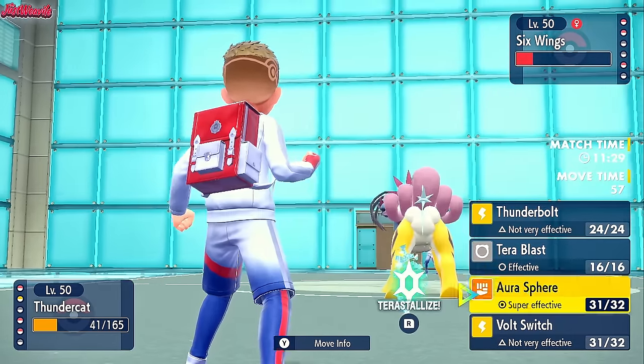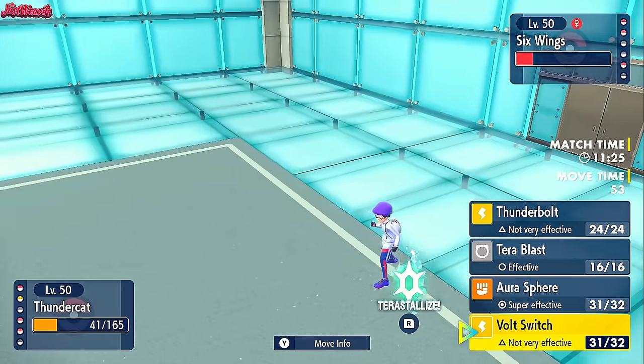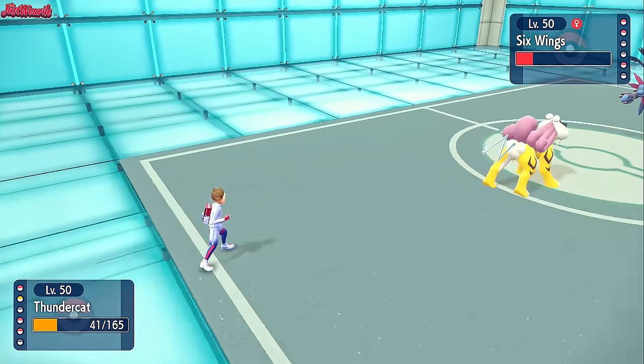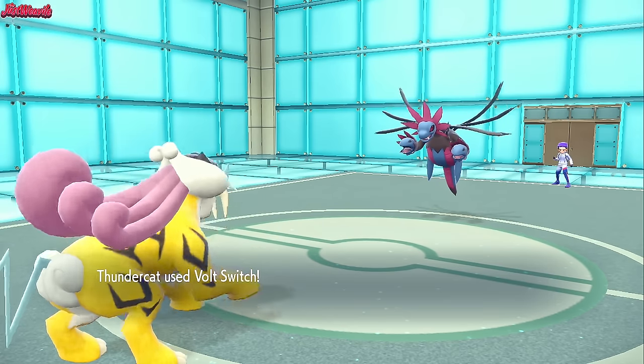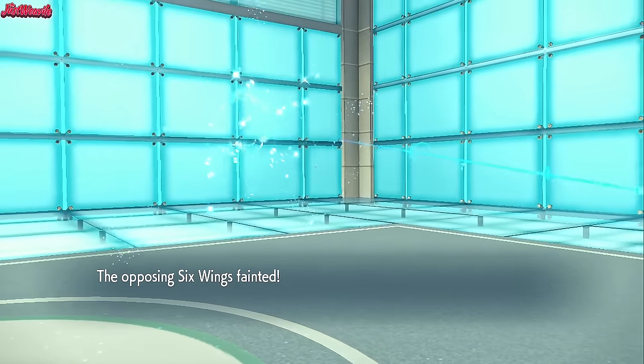I'm leaning towards them going into Dragapult on the Aura Sphere, so I kind of want to go for a Volt Switch. They didn't switch - so Volt Switch KOs the Hydreigon, which is fantastic. Hydreigon is down.